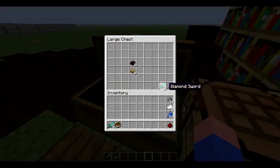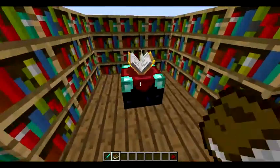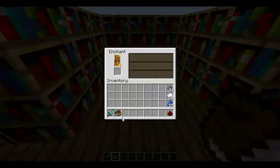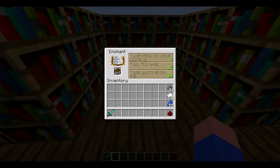Now the next thing they have added is enchanted books. So this one's a bit different. More or less with this one, you'd go up to an enchanting table with a book that you would have made using the ingredients that you would need, and you pick one of the enchantments.